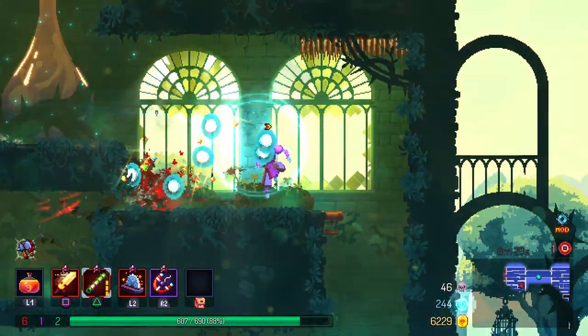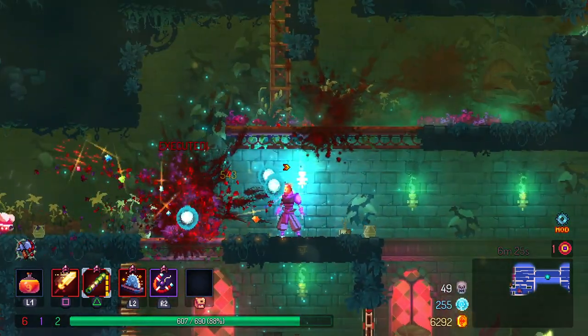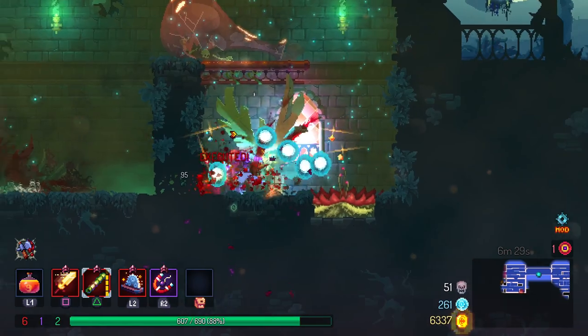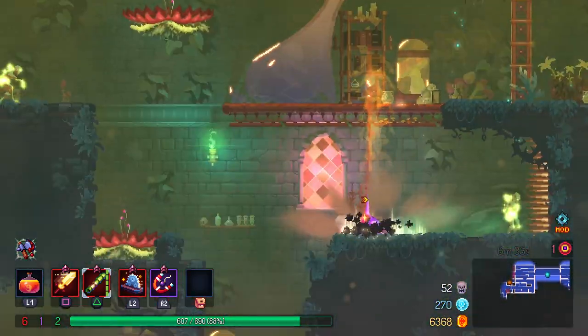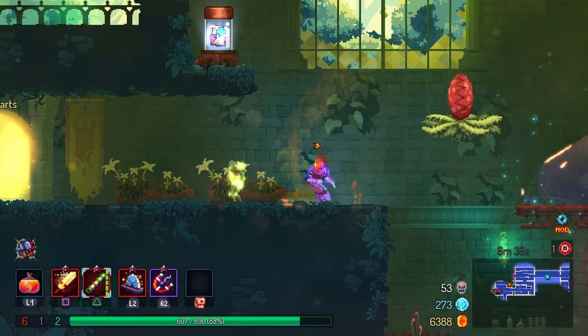You can properly play this by getting behind enemies — look at that, right behind him. Behind you. And behind you. Guess what? I'm behind you. It's so good. I love this. Guess what? I'm behind you. And you? I'm behind you too.